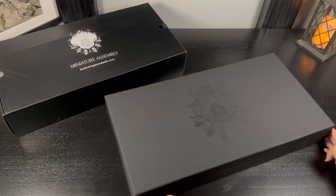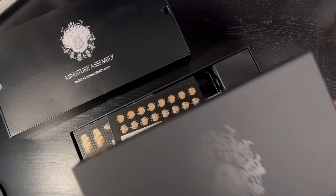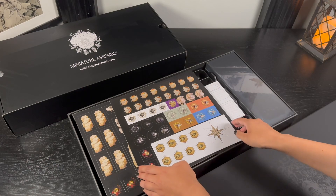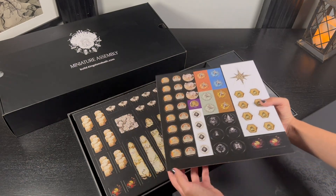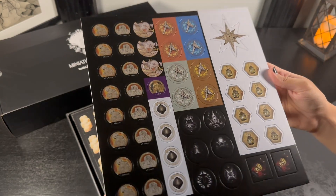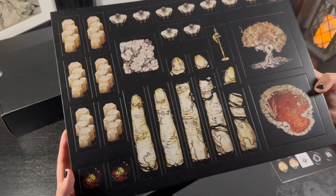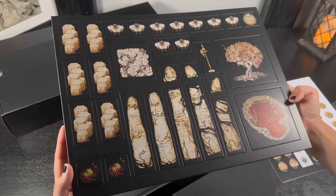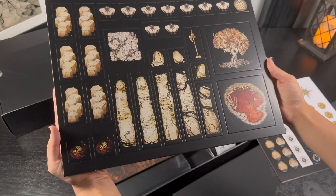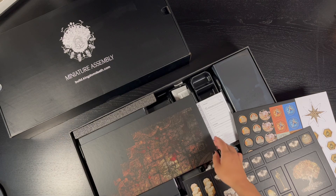So here are the two boxes, and let's start by opening the expansion. The first thing you see is a big sheet of tokens — I think they are torment tokens and another kind of token — and a bunch that I really have no idea what they do, so I look forward to diving into those. There's also lots of terrain. I think the blood pool in the bottom right is for the Crimson Crocodile, but I have no idea about the rest.